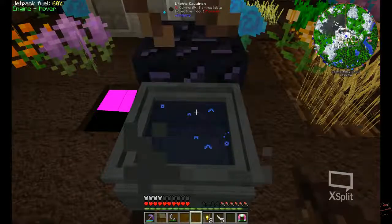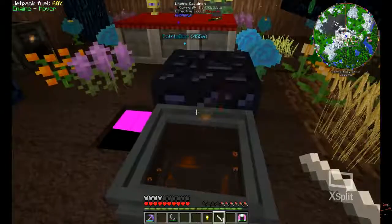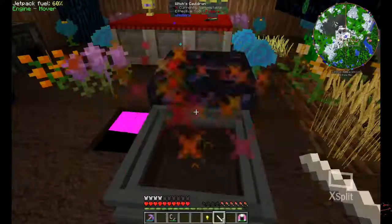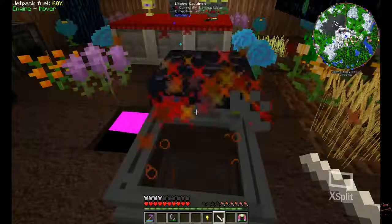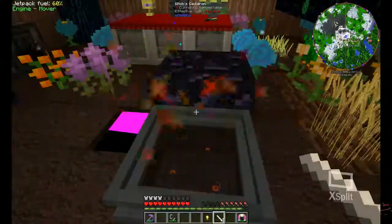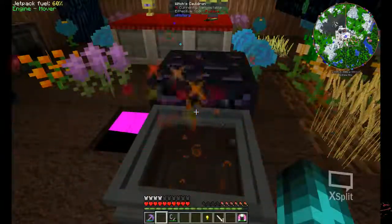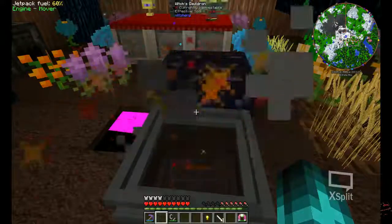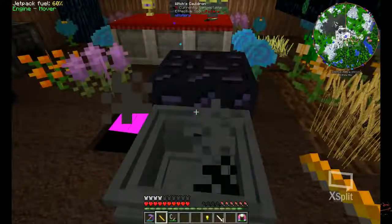Now you see the blue bubble? Use your Q button — throw in a mandrake first, then a gold nugget, and then a chalk. You'll see these orange twirls coming out. All you have to do is wait. And there you have it: Golden Chalk.